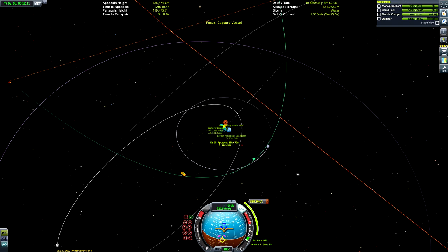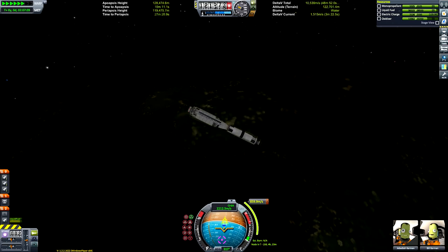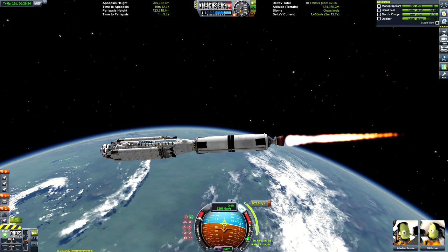We're going to create a maneuver node to get our apoapsis to intersect the asteroid, then click the 'next orbit' button to move the maneuver node to the next subsequent orbit — we'll press that a few times. It's going to be 11 days before we actually do this burn, and we've got a separation of about 455 kilometers between us and the asteroid, which is pretty close for now.